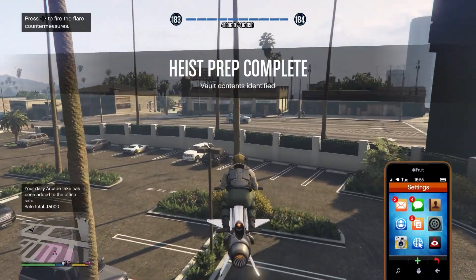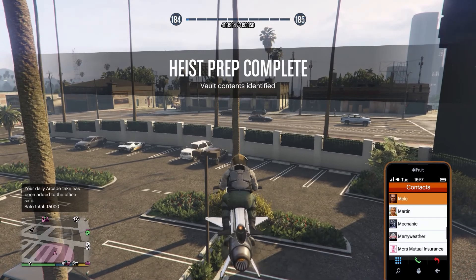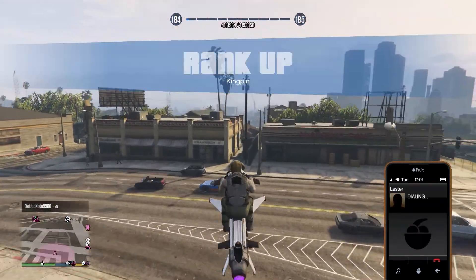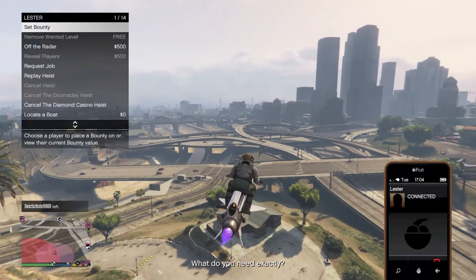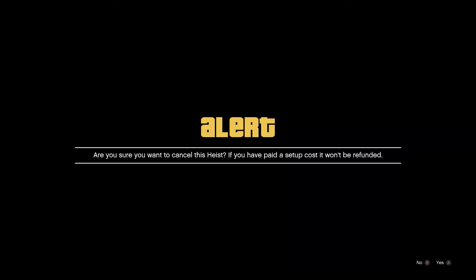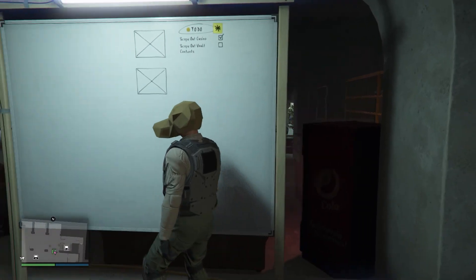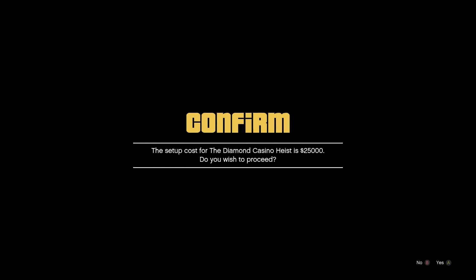Looks like we got gold — I don't want gold, we're going for diamonds. So as soon as I get that mission complete, I'll call Lester. Lester's gonna give us a bunch of options, and one of them toward the bottom is 'cancel Diamond Casino Heist.' We're gonna go back to the board and start it again — it's gonna cost us another 25 grand. Let's see what we get.